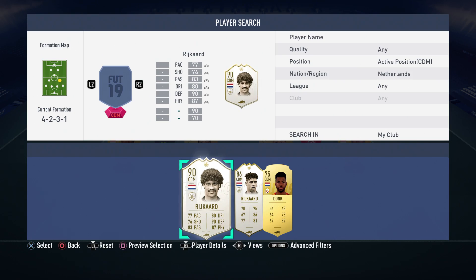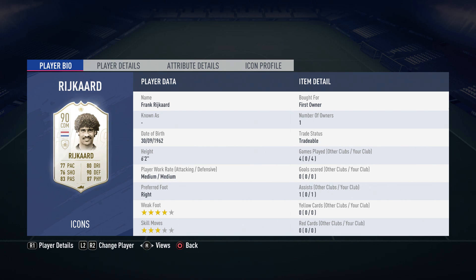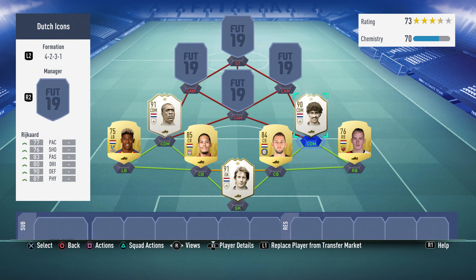Next up we have Frank Rijkaard. As I said before, I could have used him as a centre-back since he also has a centre-back version, but I decided to go with the CDM one since I actually never used him as a CDM. Maybe at previous capture events, but that's about it really. I wanted to see what he was like, and stats-wise he looks very good, especially with that 90 defending, and he did a very solid job for me.